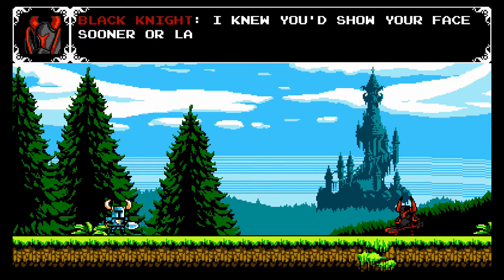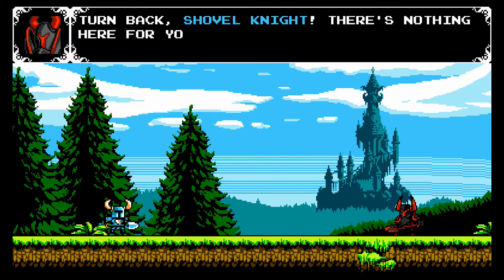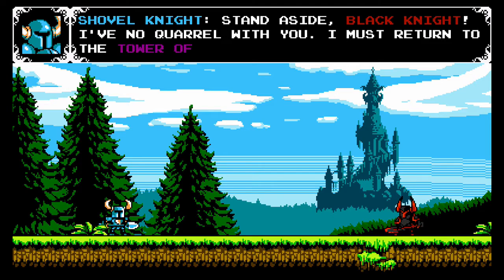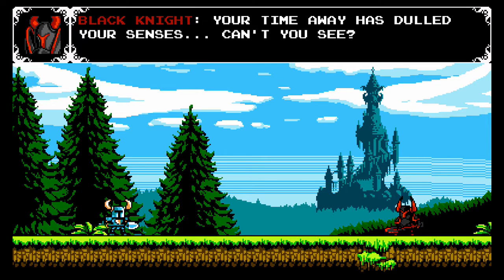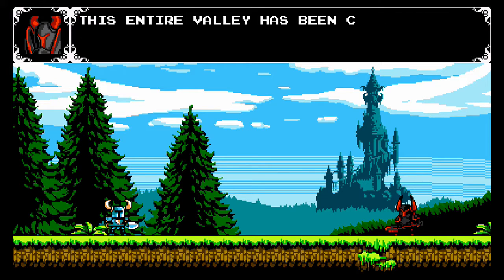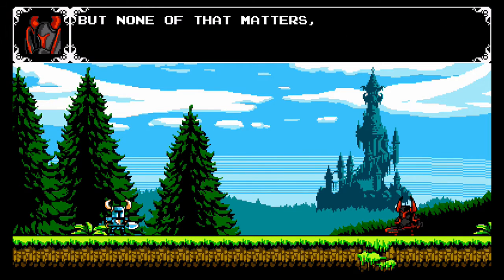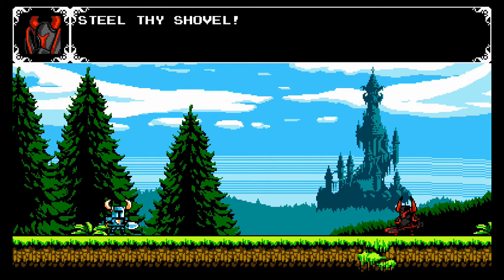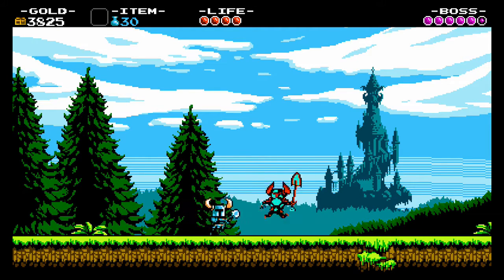I knew you'd show your face sooner or later, the Cerulean coward. Turn back, Shovel Knight — there's nothing here for you anymore. Stand aside, Black Knight. I have no quarrel with you. I must return to the Tower of Fate. This entire valley has been conquered by the Enchantress, and her invincible knights of the Order of No Quarter stand between you and the Tower. Anyone after the Enchantress has to go through me — STEEL THY SHOVEL! We have our first boss, Black Knight! It's just a dark version of Shovel Knight.